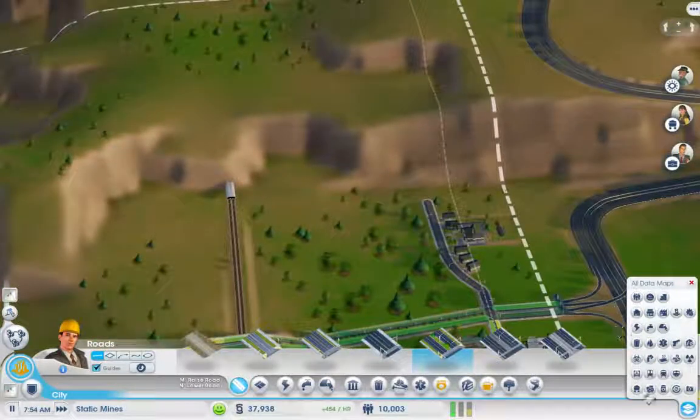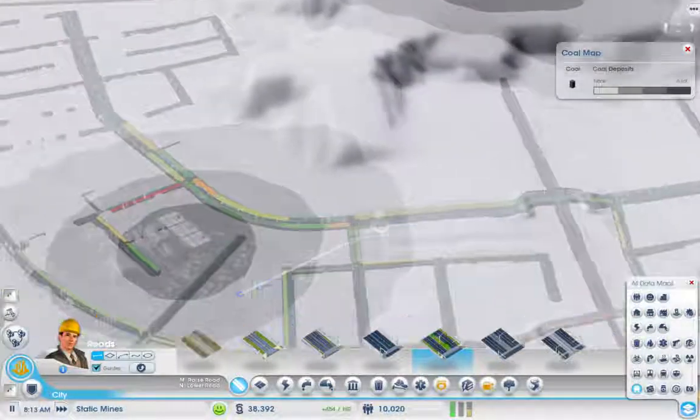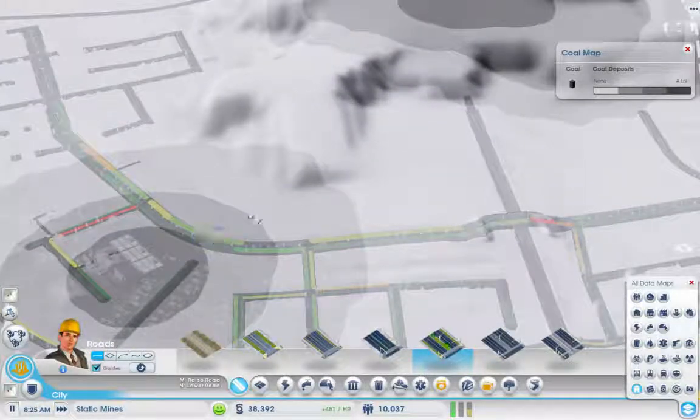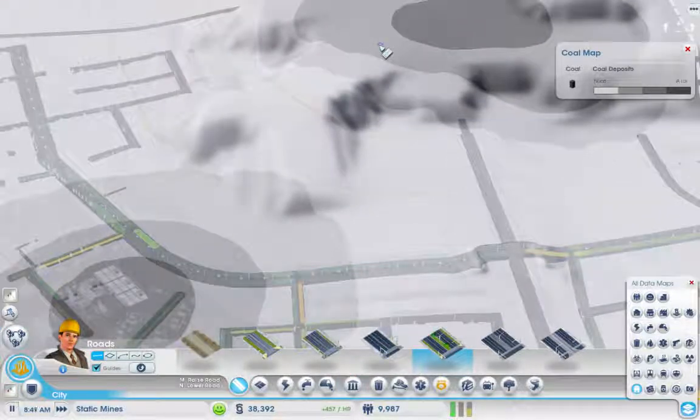So now we need to get up this hill and we need to start making some coal. I don't know how we're going to do that. Maybe we should sort of send that up here like this. Of course we want our trade depot nearby, but then we're going to want to build our smelting division.